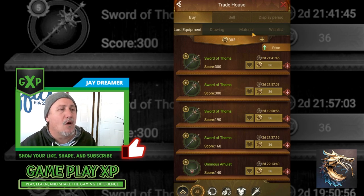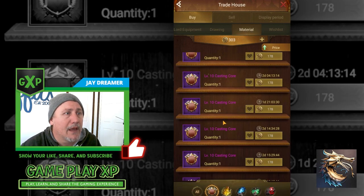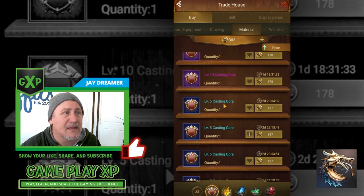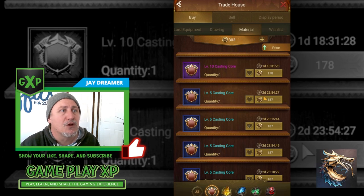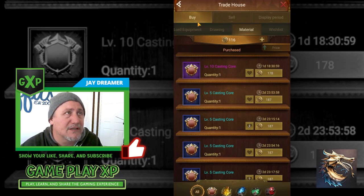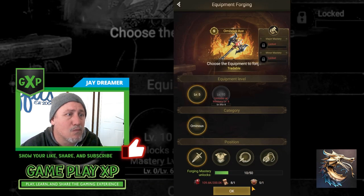If you don't want to take that chance and just want to buy cores directly, under materials down here are the cores — and cores are valuable. You don't get them for 30 gold coins; I can buy one right here for 187 gold coins. This is where I would work with my farm to sell cores at a much lower price point. Once purchased, it goes into your bag, and from the forge you can see your cores right here.